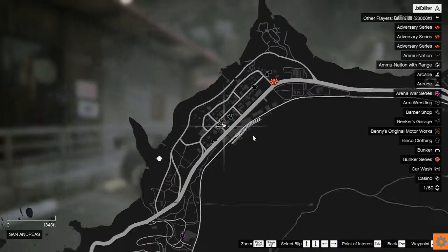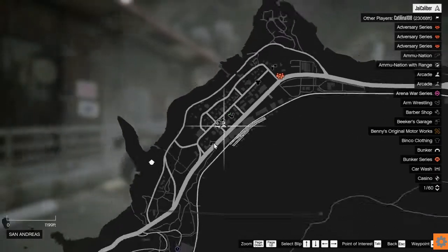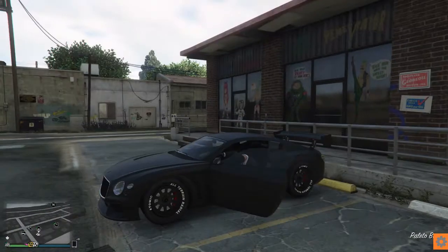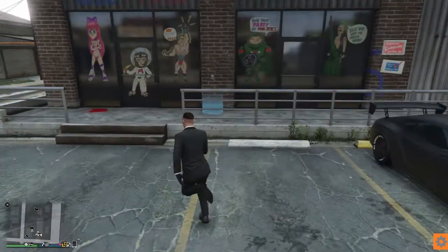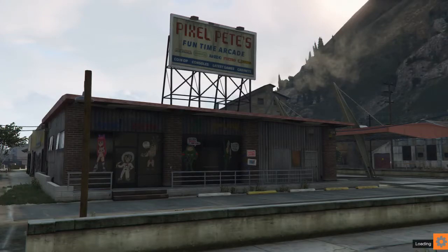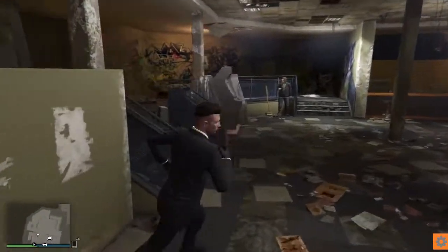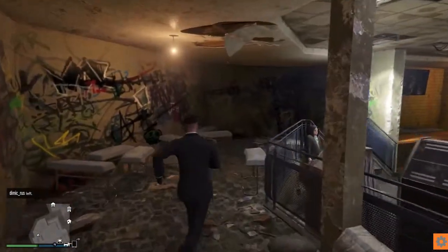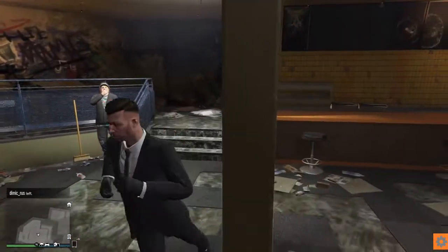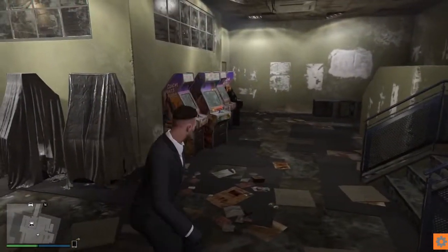Starting off with our most northern business — like almost every other GTA player on earth, I have the Pixel Pete's Arcade, because it was free. That is why. Pixel Pete's Arcade is a beast in all its shining glory, one of the nicest looking cars I've ever been given for free. Inside, interestingly enough, when you do the little intro, Jimmy — Michael's son from the main story — works here.